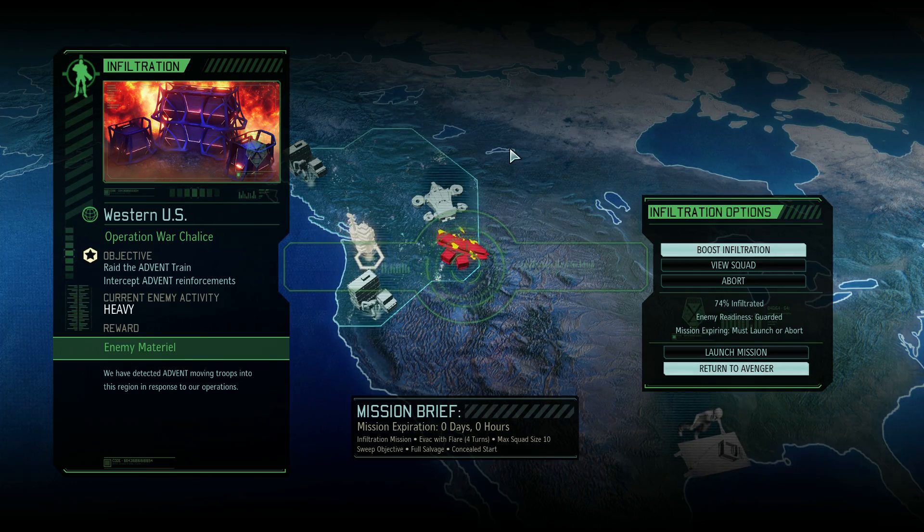Hey everybody, welcome back to more XCOM 2 Long War 2. I'm Liz, this is Operation War Chalice — a supply convoy raid in our only region, which is at ADVENT strength 1 currently. We have the network tower mission up right now. If we do not go on this mission, ADVENT strength will become 2. Doing this mission prevents ADVENT strength from going up. If we do this now, we prevent ADVENT's on-world reinforcements from coming into the area.